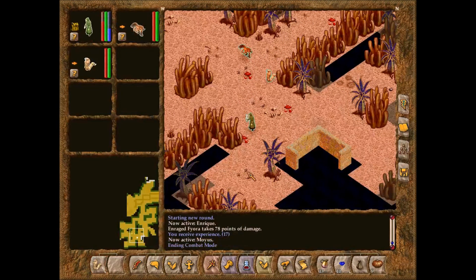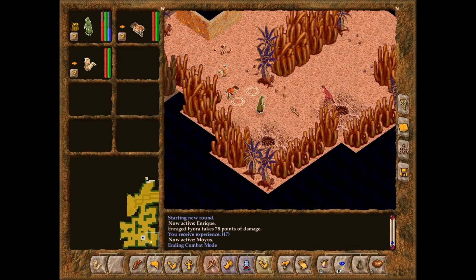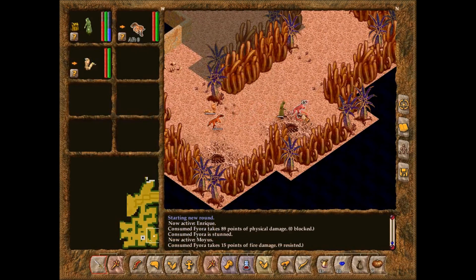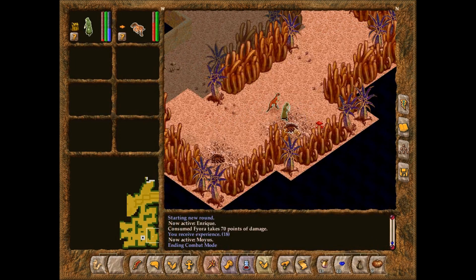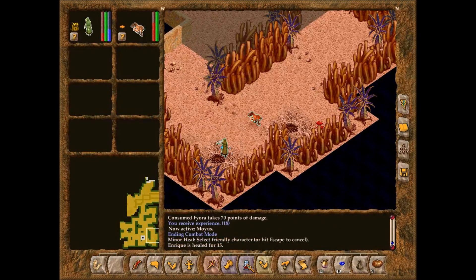Here's their nests. Consumed Fiora? What the hell is a Consumed Fiora? Holy crap — it killed Faye! What the hell was that?! Well, we got a charm, but holy son of a... Now we need to remake Faye. Just great.